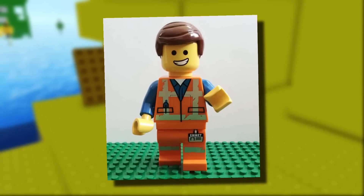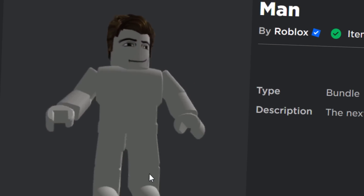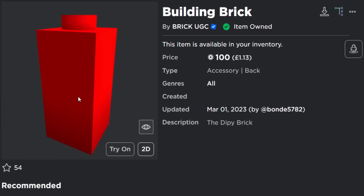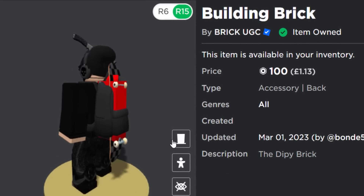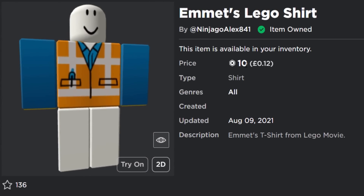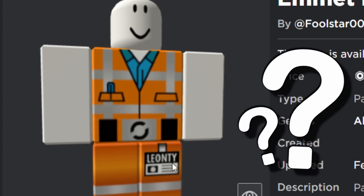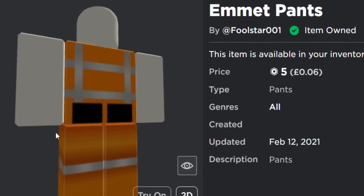Next up we are going to be creating Emmett from the Lego Movie. Emmett was kind of like the main character. I'm not going to lie, when I watched the Lego Movie I found him a bit annoying. Again we are going to need the free man bundle. For Emmett's hair we're going to get this special hair — it says 'awesome' in the description, clearly from Emmett — this one is 70 Robux. We're also getting the building brick back accessory, which is clearly some kind of Lego brick recreation. We're getting the super smile for 50 Robux, Emmett's Lego shirt for 10 Robux, and the pants for five Robux — though they say 'Leon T.Y.' instead of Emmett's name, which is very strange, but it was the best pants I could find.